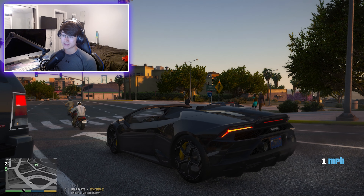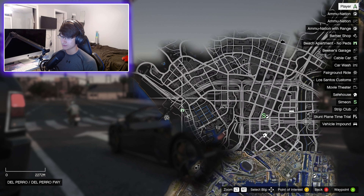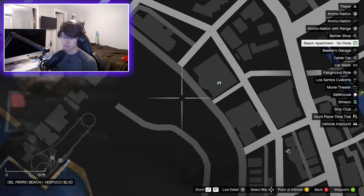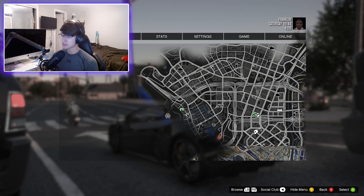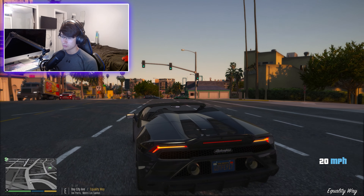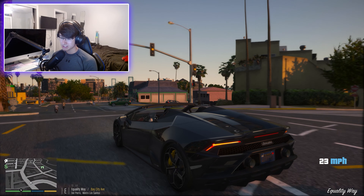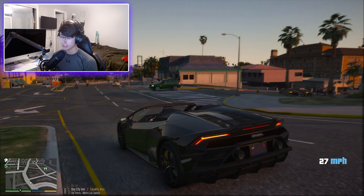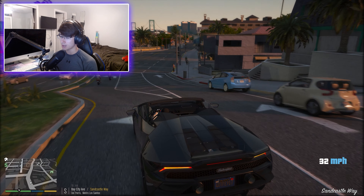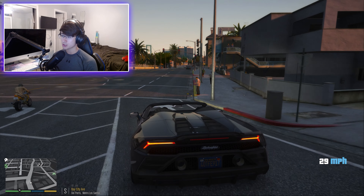It actually looks really sick from the inside. I'll pause the game right now and show you guys where it is on the map — as you can see, it's right on the beach front, right by the pier and stuff like that. I'll be giving a little tour as well. And as you can see, I do have a new Lamborghini that I'm driving right now — it's actually a Lamborghini Huracán 2020, pretty sick.